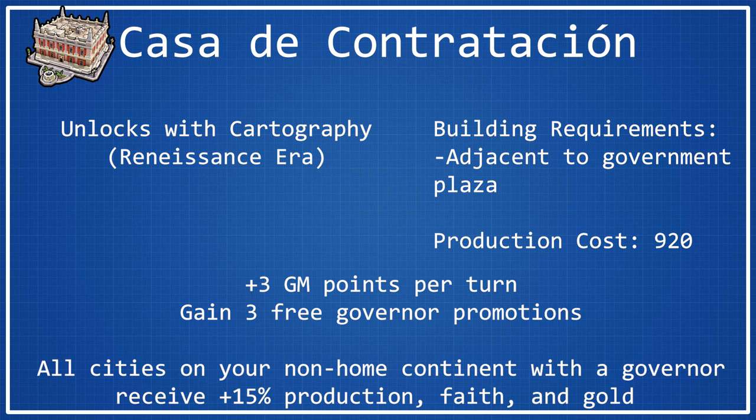There is also a big interaction you can use if you are playing Dido, because with Dido you can move your capital. I believe it was previously an issue that you had to move your capital before finishing Casa, so that is one thing to keep in mind — I haven't confirmed if that was ever patched. If you are playing Dido and trying to get the cheese of moving your capital then building Casa to effectively get the bonus in your starting cities, just be aware that you might have to move your capital before actually completing the wonder.